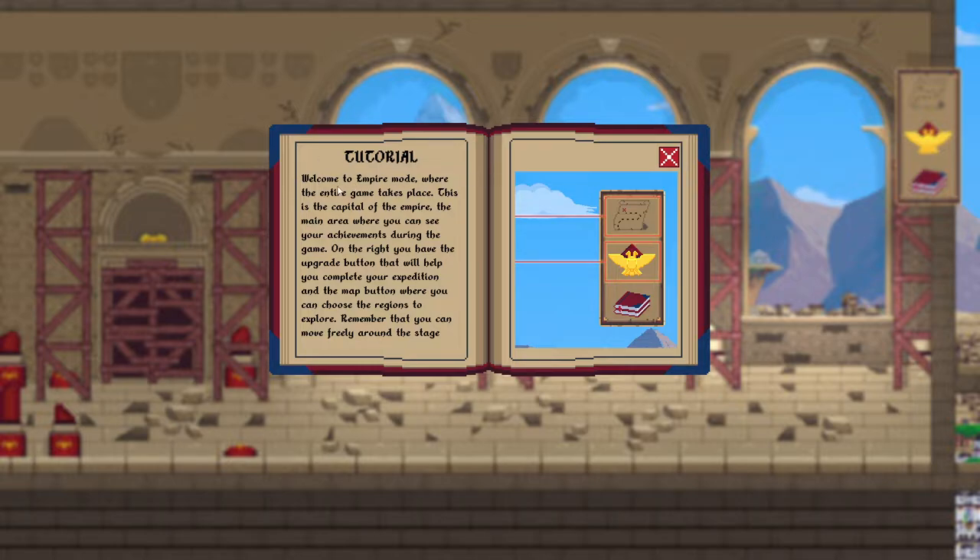That's a lot of words — I skipped the tutorial. Empire mode, where the entire game takes place. We did pick the right game mode. This is the capital of the empire, the main area where you can see your achievements during the game. On the right you have the upgrade button that will help you complete your expedition, and the map button where you can choose the regions to explore.